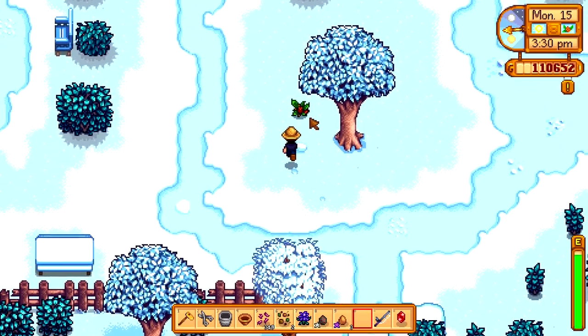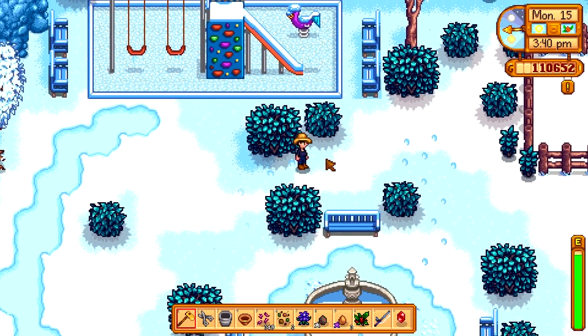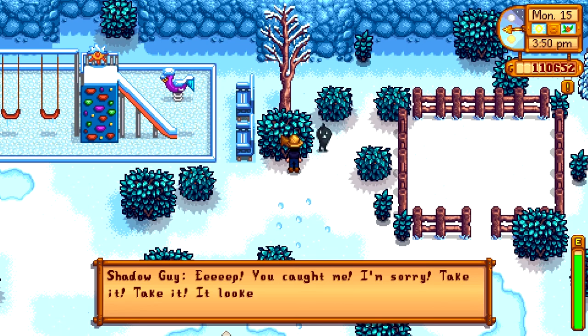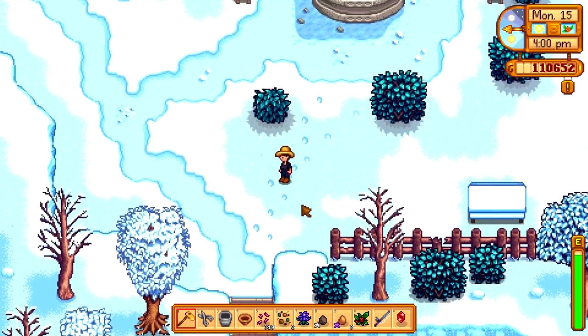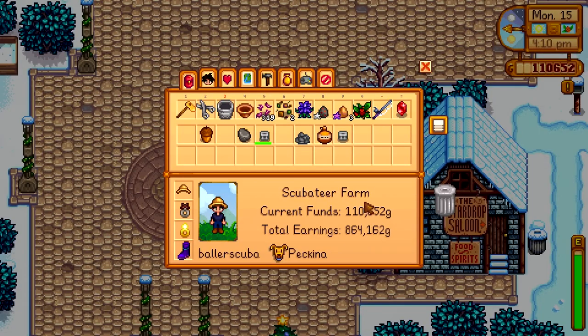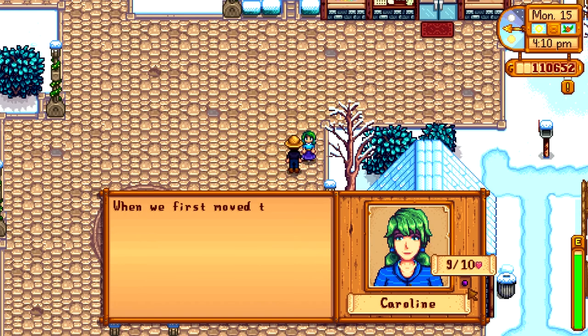Getting pretty late. Heading to the beach at night, but wanted some fishing first. Was told to inspect a certain bush — there's the shadow guy hiding in it. He gives me the magnifying glass. I can now find secret notes: these reveal rare and useful information and can be reviewed in the collections tab. I can see them through footsteps — I just hadn't noticed. Found Caroline nearby and gave her maple syrup — nine out of ten. Getting there!